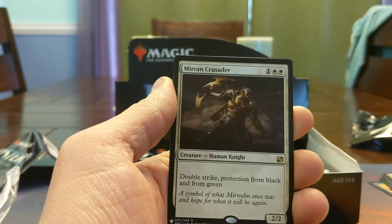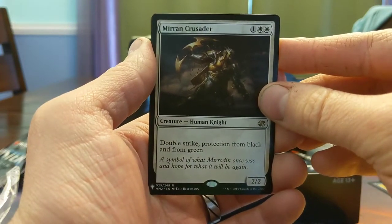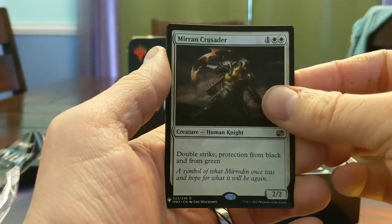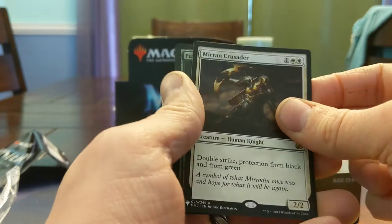Mirran Crusader — Double Strike, pro black, pro green. This is a pretty strong magic card. The amount of times I've stared this down and gone 'yep, can't deal with this card' is higher than I would like to admit.